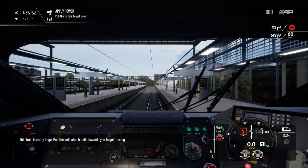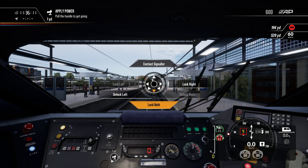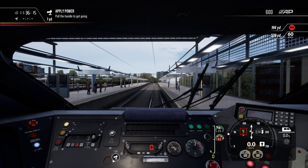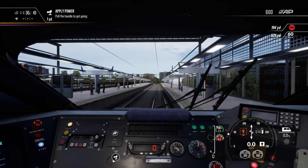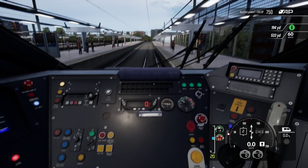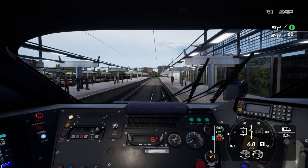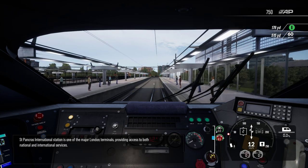This train is ready to go — pull the indicated handle towards you to get moving. But I just need to clear something up: if you do that, the tutorial will glitch out. What you have to do first is press Tab, lock the doors, and then take the power handle — otherwise the brakes will not release. So that's now all done. We can now move the power into Notch 2 and the train should now move. If you don't close the doors first, just like I showed you, the tutorial will glitch out.